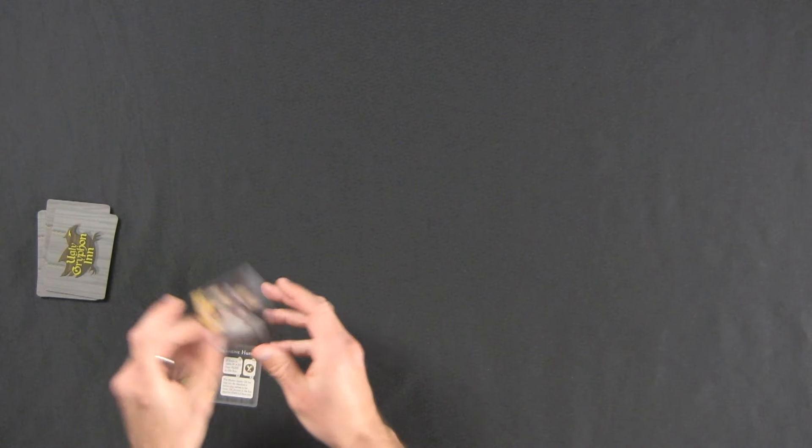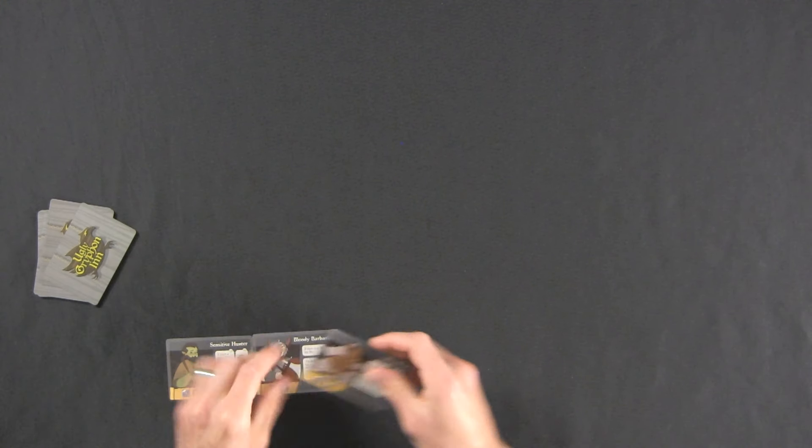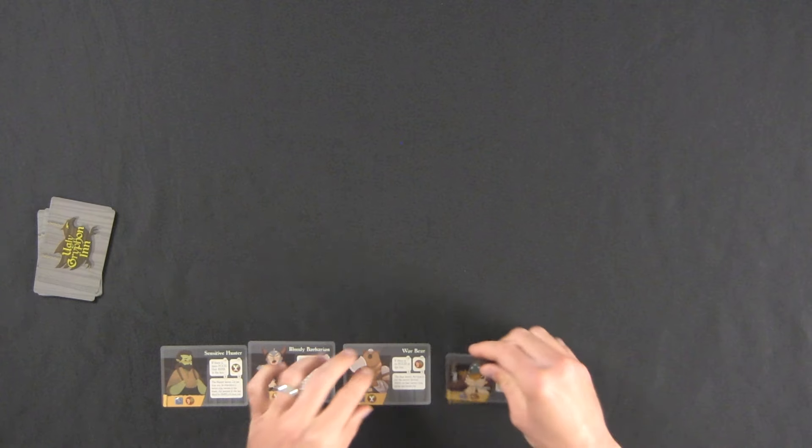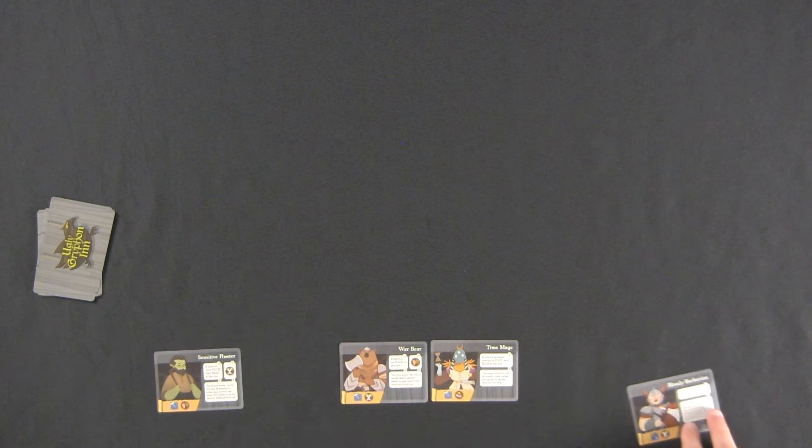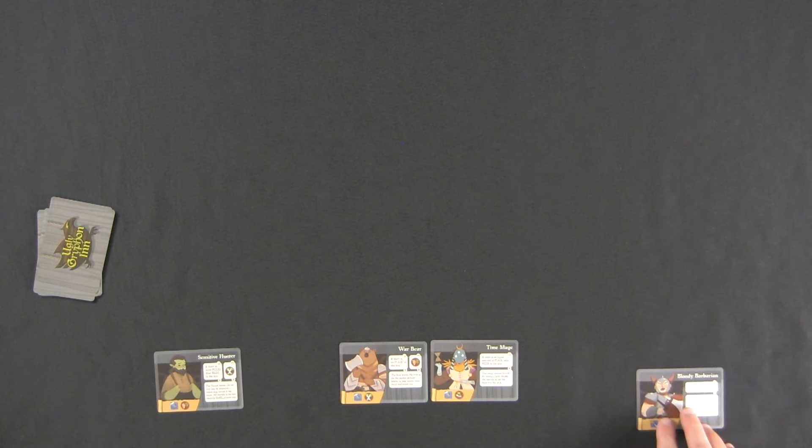This is not a how-to-play video, just a solo playthrough, but I'll explain briefly what's going on as we go. Let's deal the first four cards to the bar - this is the bar down here. I'm going to take the Bloody Barbarian and put him at the end, so he's on the bottom floor right here.